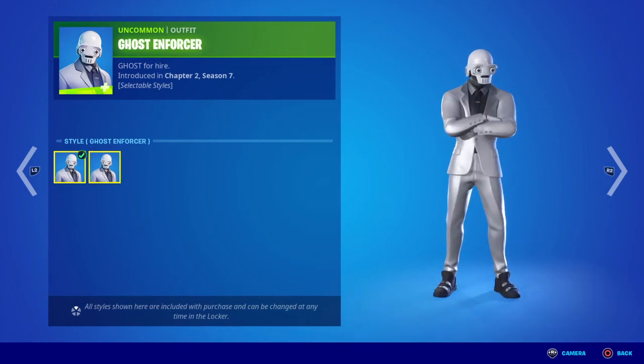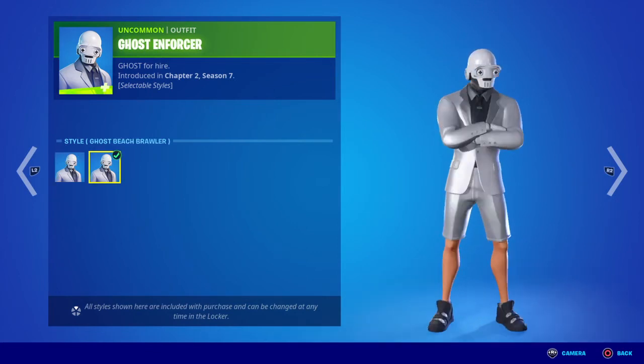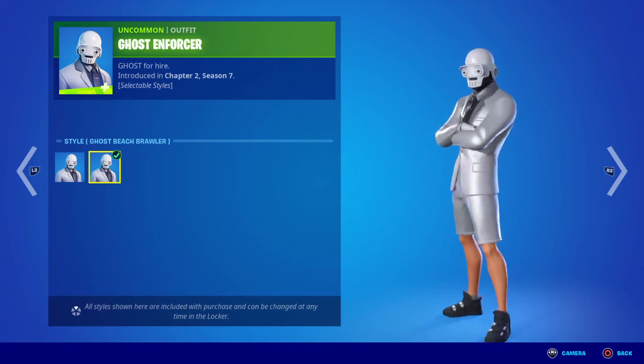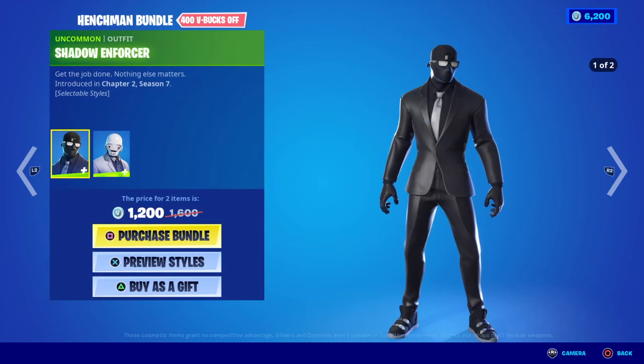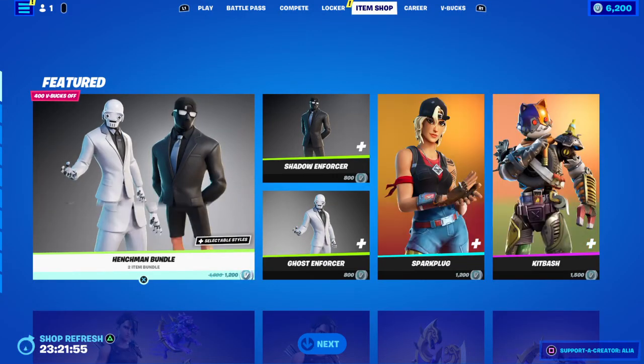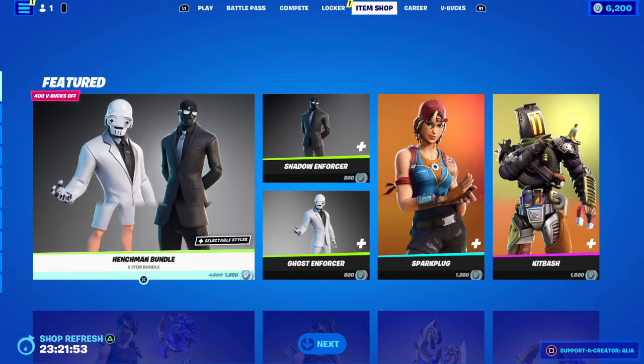We also have an alternate style: the Ghost Beach Brawler. Again, why would you not want to rock shorts? Both beach brawler styles were first introduced in the Cosmic Summer event last year. At 1,200 V-Bucks you get two skins and two styles — it's a steal essentially.